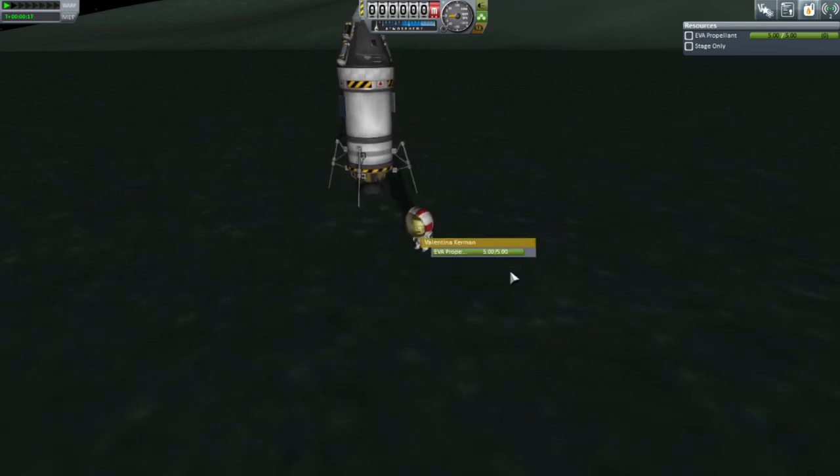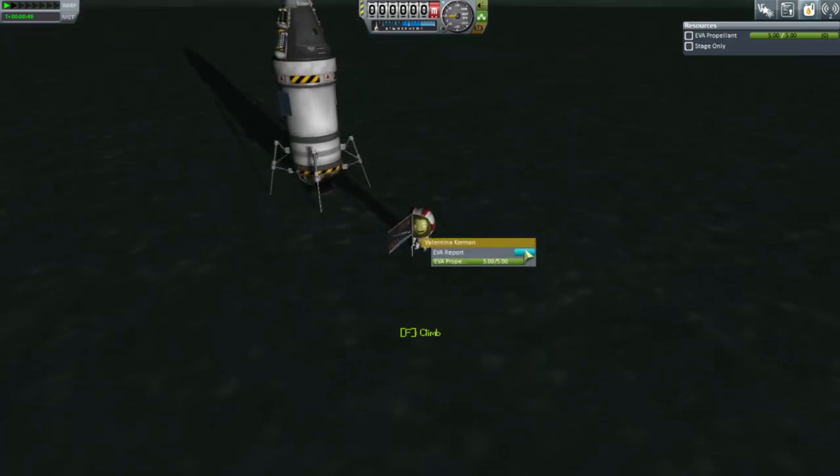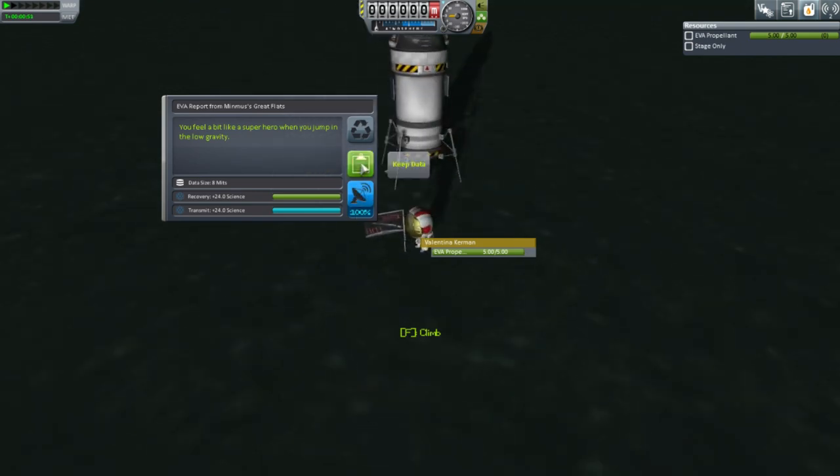Touchdown, yes! Valentina on Great Flats — and the date. First of many hops. One small hop for a Kerbal. Let's keep that data. We'll get that EVA report. Hopefully without knocking the pod. Every hop is like a huge distance for them.